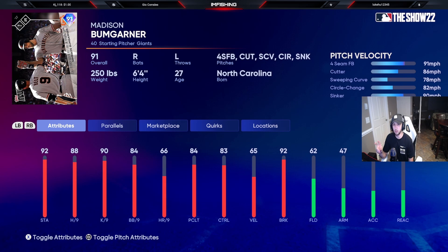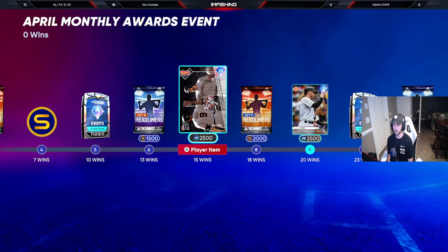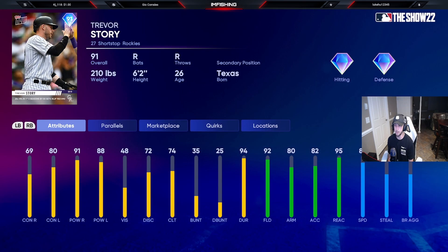The MadBum card celebrates his two-homer game on Opening Day a couple years ago. He has a fastball, cutter, slider, curve, circle change, and sinker — a pretty good pitch mix with 88 H/9. For his hitting stats, he has 38 and 44 contact but 65 and 69 power, which is pretty good for a pitcher. He might get some play as the last guy out of my rotation or pen.